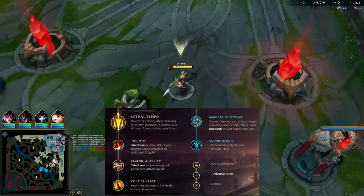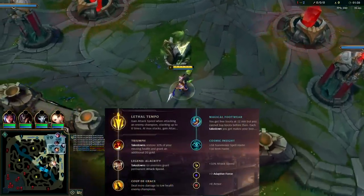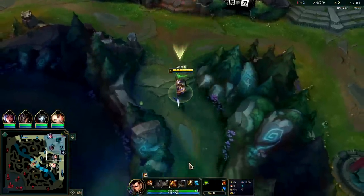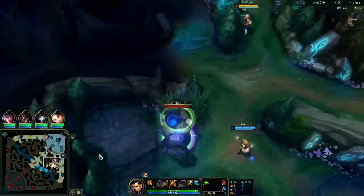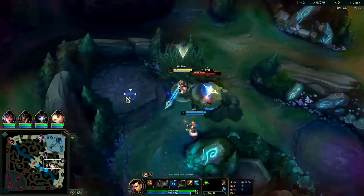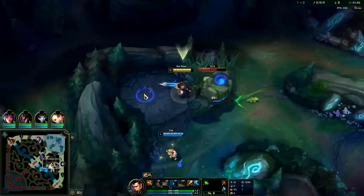For our runes we have Lethal Tempo, Triumph, Alacrity, Coup de Grace, Magical Footwear, Cosmic Insight, Attack Speed, and Armor.